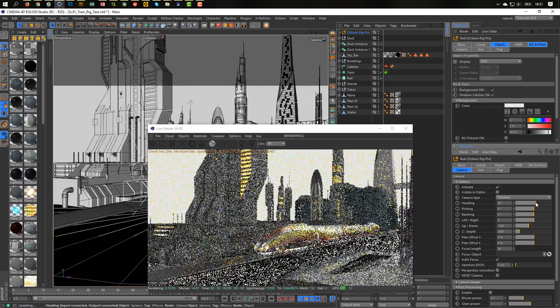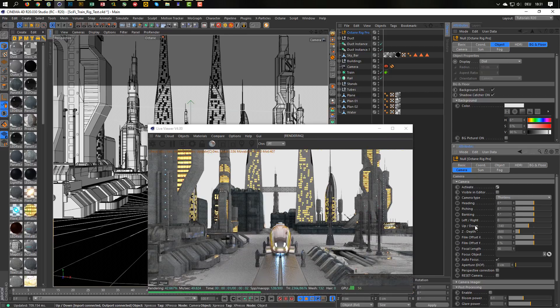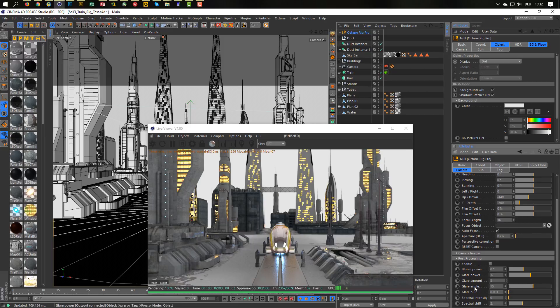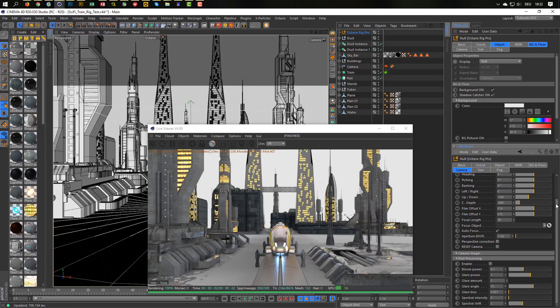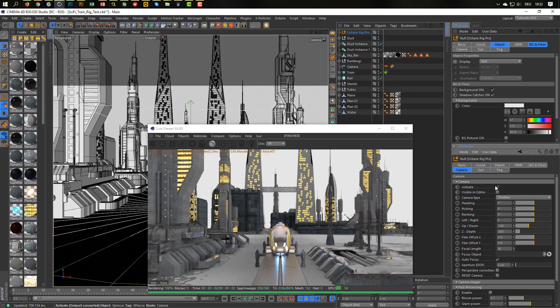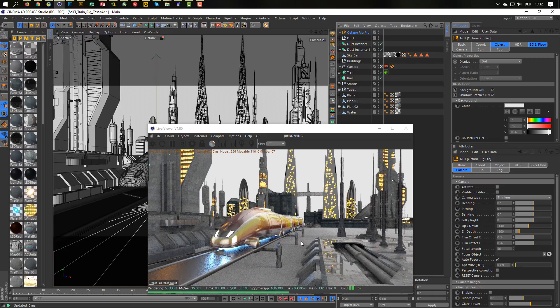In the new version I have everywhere a reset button so we can reset the camera and everything, and activate and deactivate. But I want to use this camera — not everything is connected, so I have to connect the post-processing things and the camera image. So I'll use this camera from the scene — deactivate this one, activate this camera. This is the original camera from my scene.